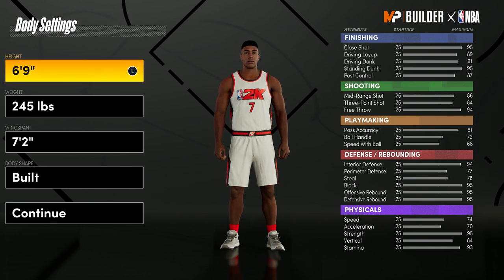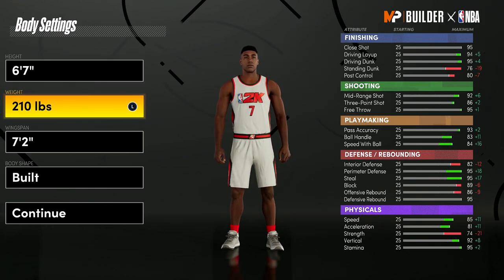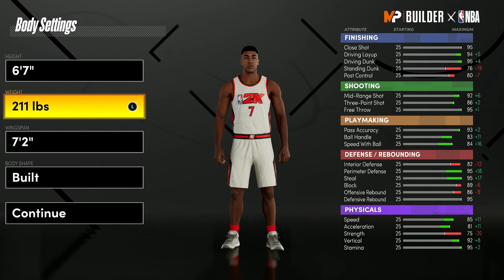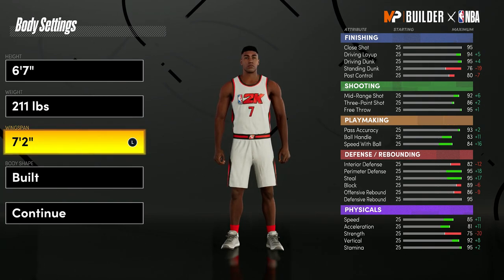For the height we're gonna go 6'7. For the weight, you want to go one up from minimum — because if you go minimum and then one up, your strength goes up by one, and if you go to 212 your speed drops, so you want to stay at 211. For the wingspan, you just want to put it up one so you can get Intimidator Hall of Fame at 98 overall. If you leave it at 7'2 you don't get Intimidator Hall of Fame at all — you need a 94 block for that — so if you put it to 7'3 you'll be perfectly fine.